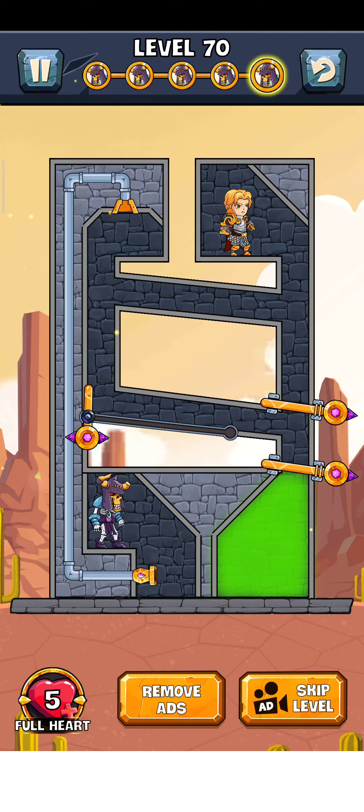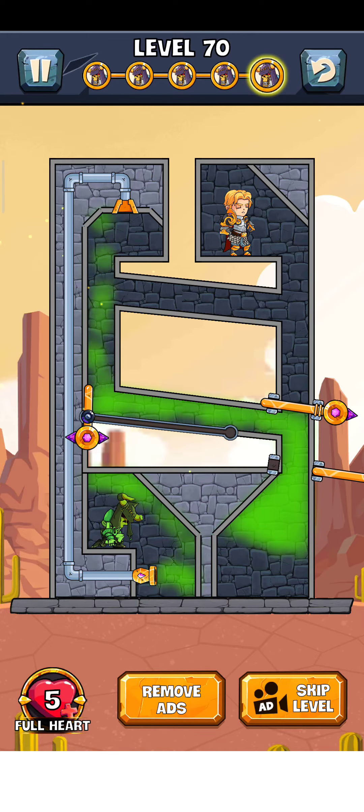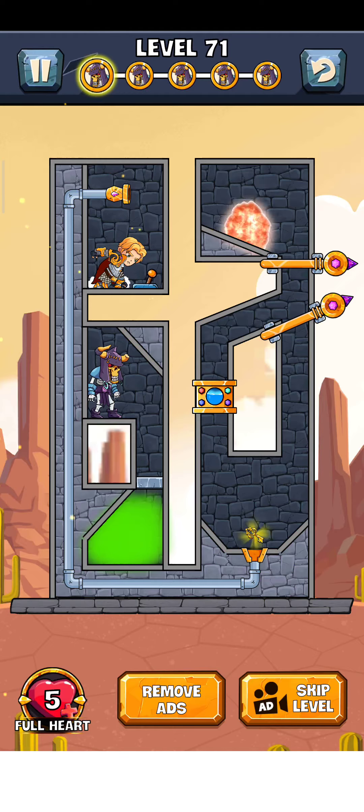Just grab this pin here and swipe this pin here, and we release it — yes, it perfectly works! There we go, level is complete. Just tap here for the next level — level 71. Let's play.